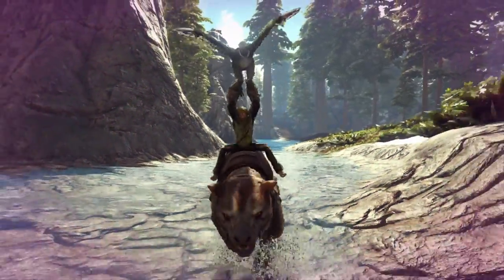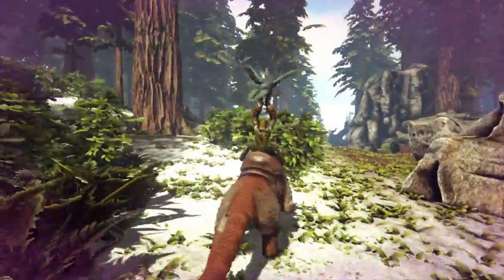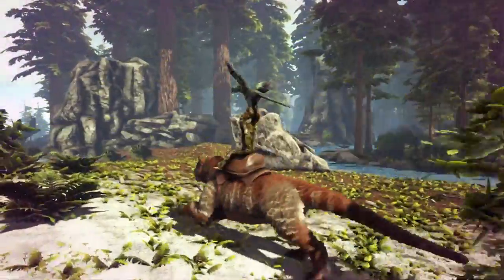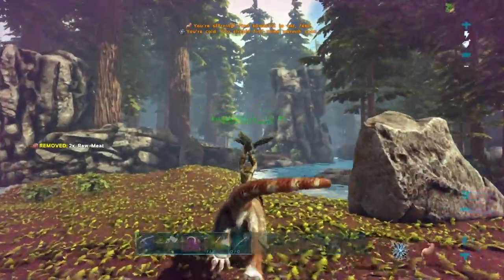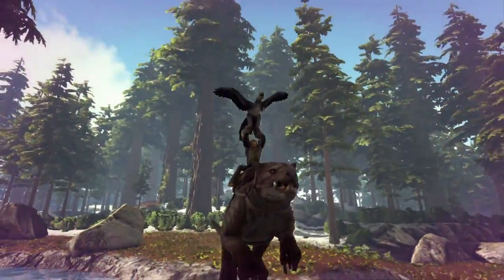And this, this is how you ride in style. Dinosaur Totem Pole: Thylacoleo, Human, Archaeopteryx. We could probably do one better and put ourselves on a Parasaur platform saddle as well, just to increase the punchline, but I think that's pretty cool.